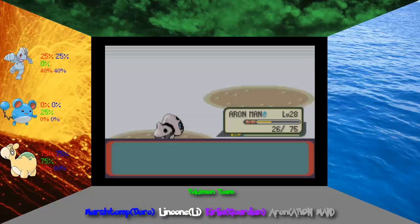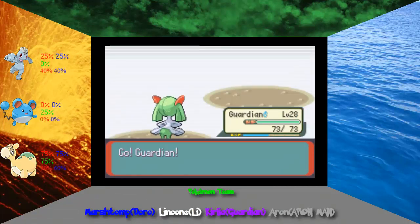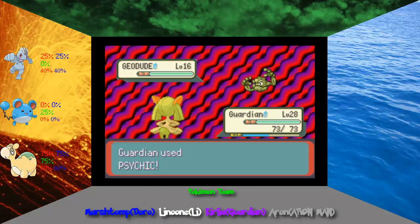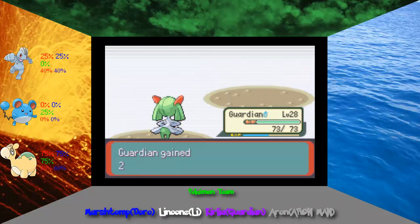Lee got an item. Actually, I probably said that before and forgot to take that item off Lee. Off-screen, Lee got himself a King's Rock, which would have been great in my playthrough of Pokemon Crystal. Unfortunately, the Pokemon Ability Pickup doesn't even exist in Gen 2.